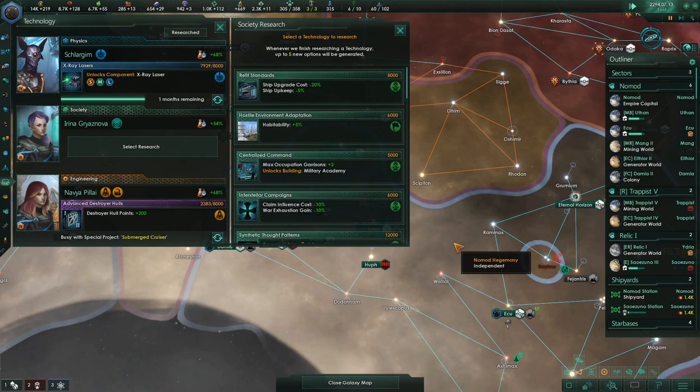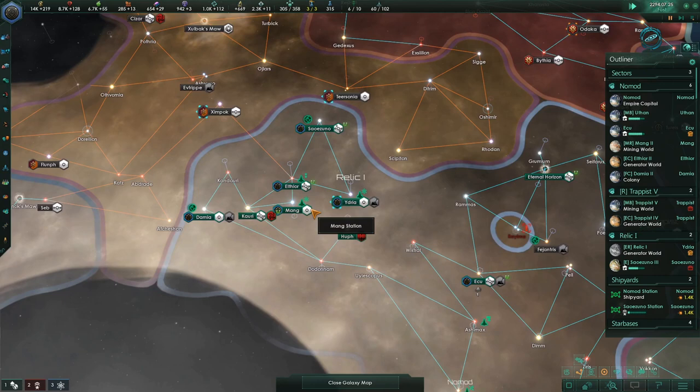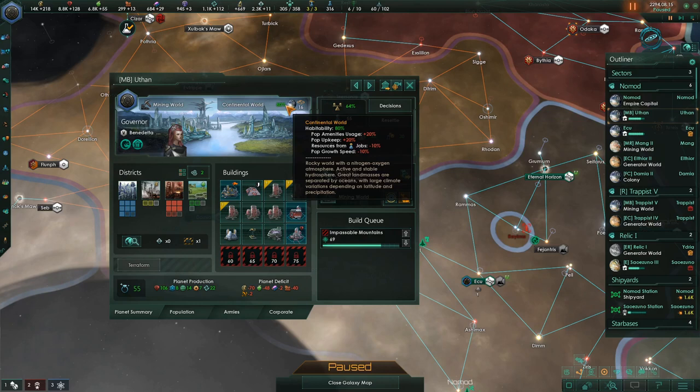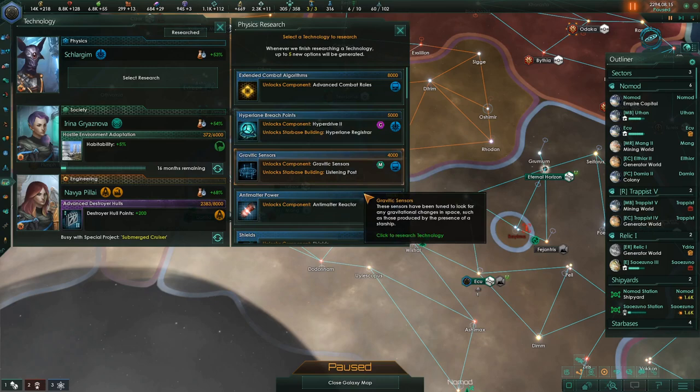Starbase capacity is up. For habitability — resources from jobs versus habitability. Habitability is cheap, so I'm going to take that. The more your habitability is — as you can see we're 100% here — if you go below that, pop amenity usage plus 20%, pop upkeep plus 20%, resources from jobs minus 10%, pop growth speed minus 10%. So when you're anything less than 100, you're taking some penalties. You always want to try to work your way towards 100.